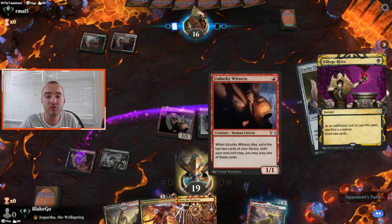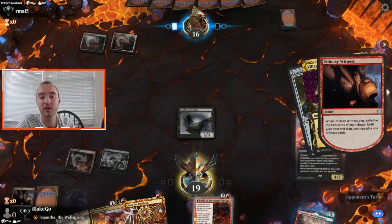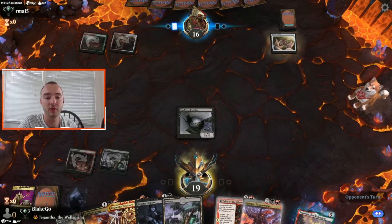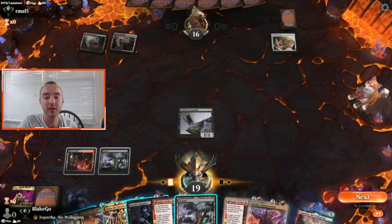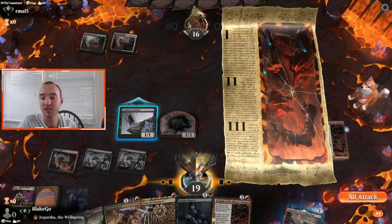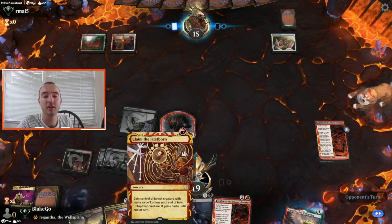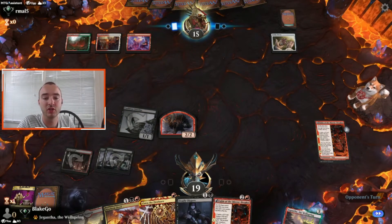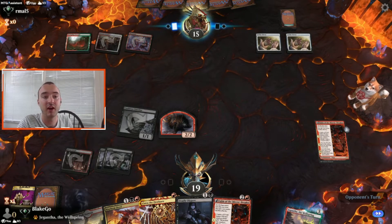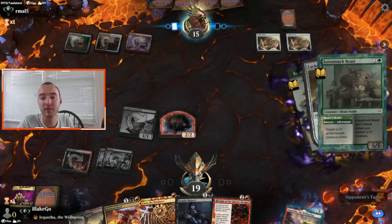We see Lucky Clover — we're playing against Temur Adventures, so stealing their little guy that draws them cards is going to be really good. They get a look at what we're doing. Fable out of the Unlucky Witness looks good enough to play here, and we're going to keep rolling. We get our little Shaman down, we can Claim the Firstborn if they play a creature next turn, and Deadly Dispute is going to be extremely good. They get down another Clover — that's fine.